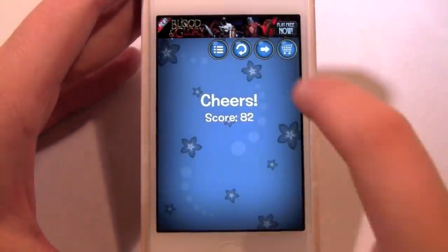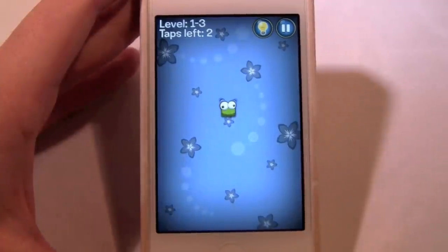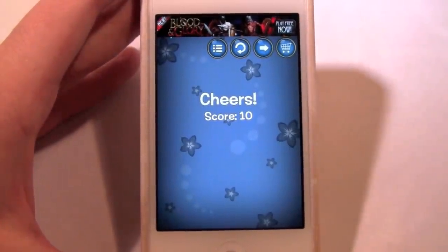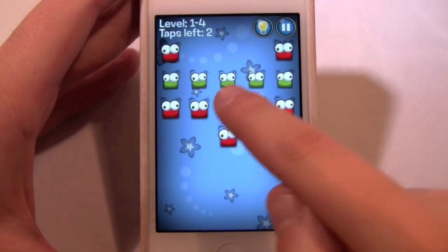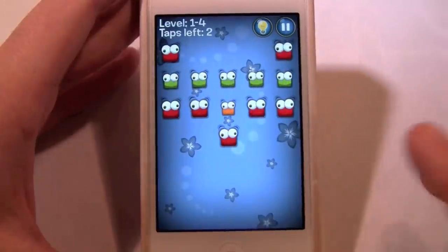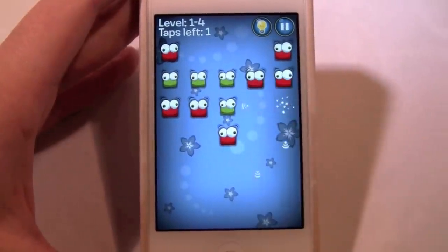There are four different levels of snappers: blue, orange, green, and red. A green snapper requires two pops to eliminate, and so forth. Red takes one, green takes two, orange would take three, and blue would take four. That shows the different strengths and difficulties of them.